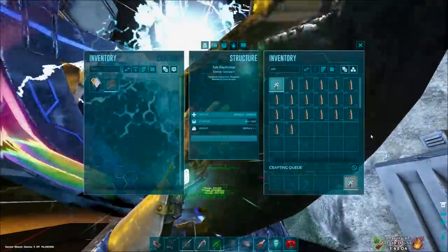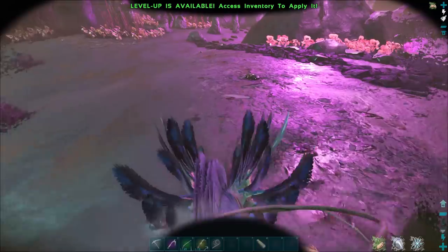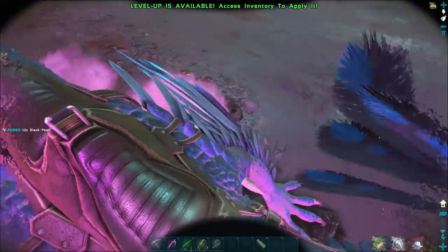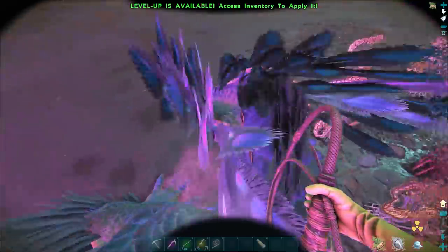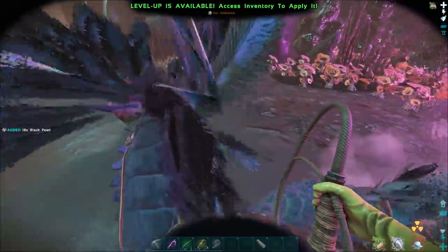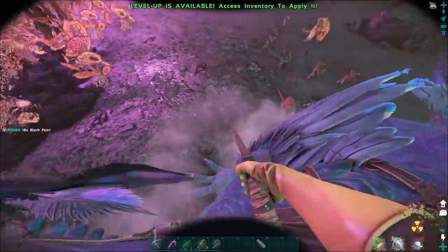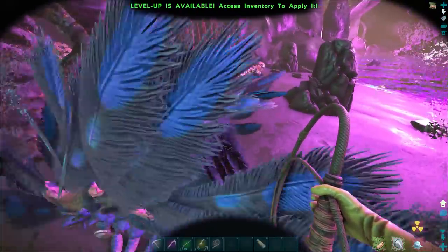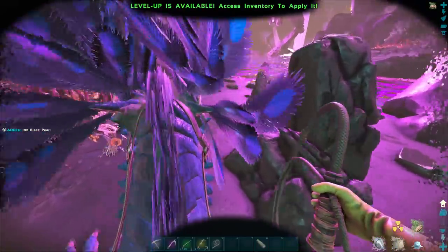Let me just keep cranking these out and we'll go get some stuff for this Rock Drake saddle. First thing we need here are some black pearls. This is the best way I've found to do it, although I forgot a light pet - I always get down here and think I should have brought one. Usually when I grab eggs I don't even bring one because they're not too worrisome, but in this area they kind of are. We'll make our way through here getting as many as possible. I'm not going to jump off the Drake for that reason.